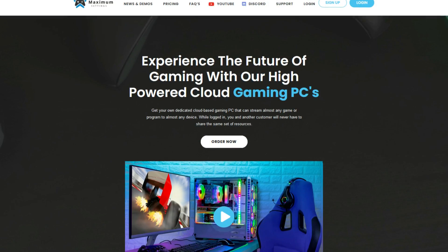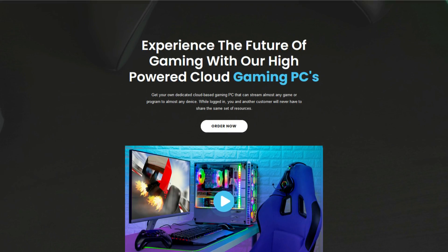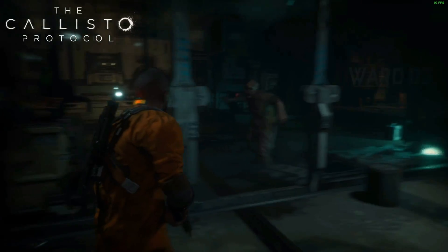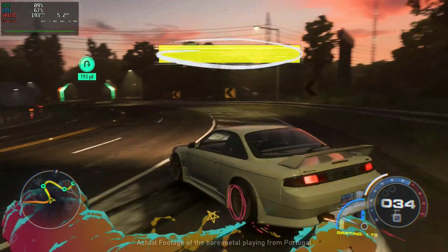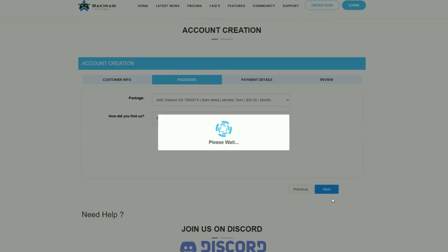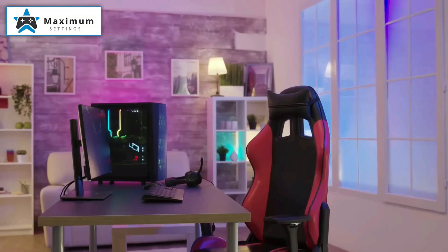Even the lower tier cards have a very nice performance boost in Helldivers 2. But there's a lot more, and we'll get there right after today's sponsor, Maximum Settings — a cloud-based gaming service where you won't need to spend thousands of dollars to upgrade your PC. For as low as $9.95 Canadian dollars a month, you can play the most recent games even if your hardware isn't prepared, with increased performance and reduced latency thanks to bare metal technology. Sign up today for your full Linux gaming PC with no resource sharing.